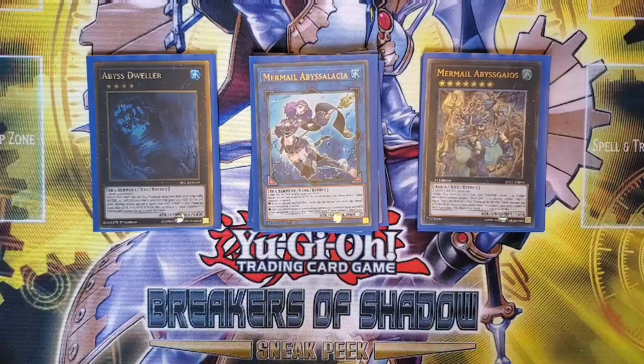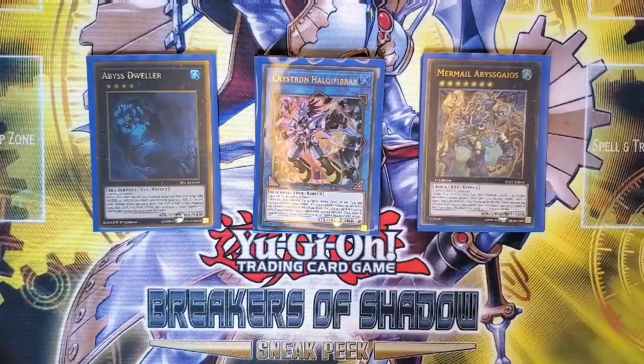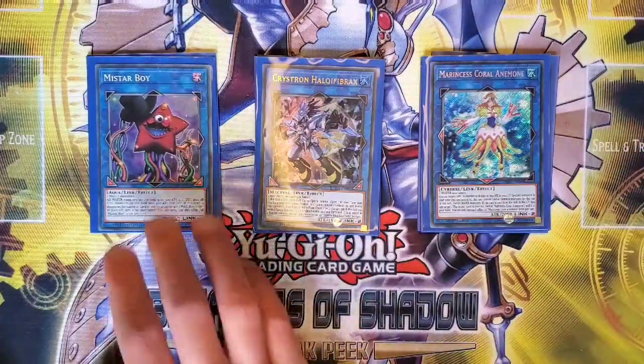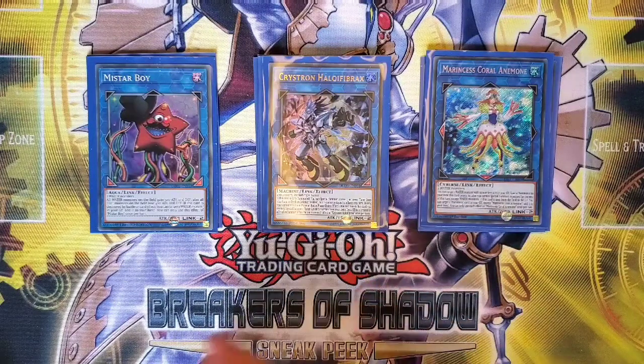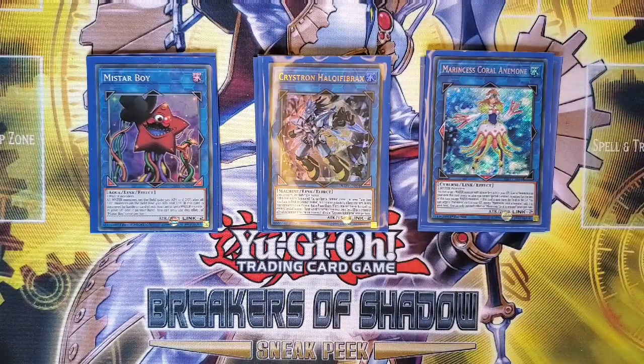Running Crystron Halkafibrax — this guy is just busted. He's easy to make with Deep Sea Diva or Lapis Dragon, normally summoning Fishborg Launcher. Also running Coral Anemone and Starboy, which go together because an Anemone isn't a standard Water type — it's not Aqua, not Sea Serpent, not Fish. What Coral Anemone does is Special Summon a Water monster with 1500 ATK or less from the graveyard, making it a great recovery play for Prince and other targets.